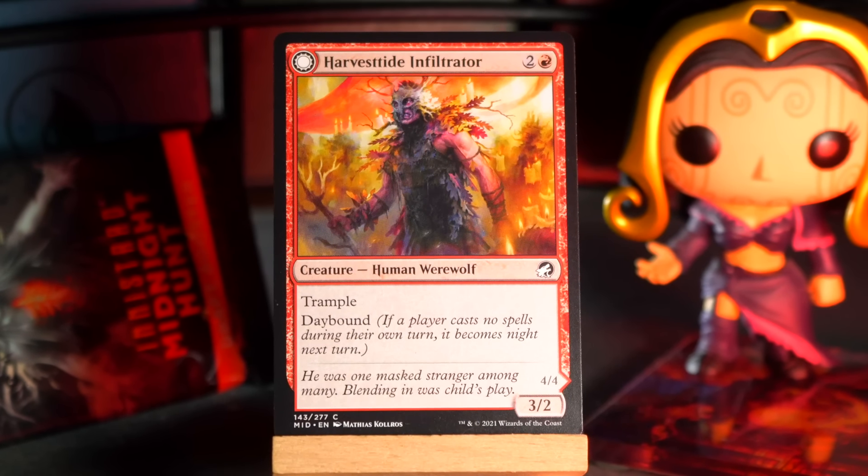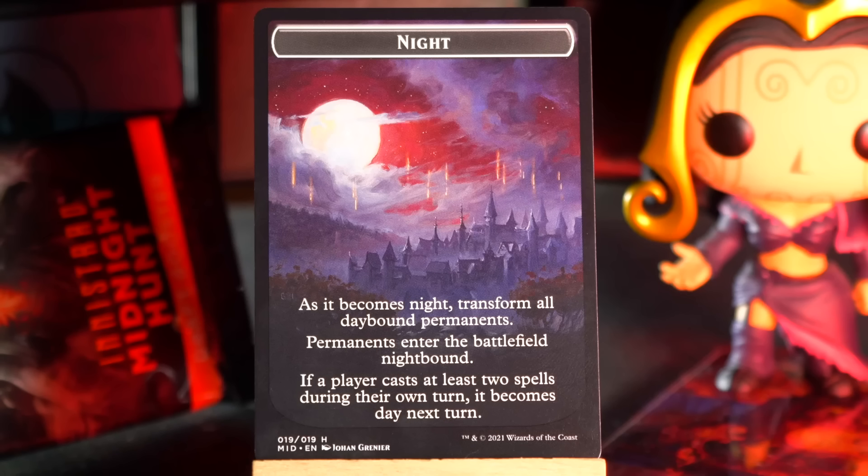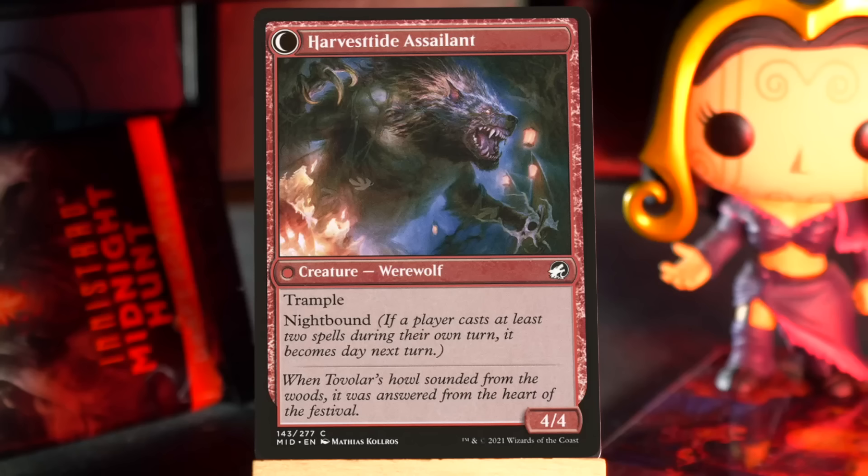Soulguide Griff. It's hyphenated — Soulguide Griff. Four and a white for a 3/4 hippogriff spirit with flying, and when it enters the battlefield, exile up to one target card from a graveyard. Now why might you — between this and Grave Papa over there — be so keen to exile cards from graveyards beyond just the obvious that they're a resource? Because of Disturb: there was a mechanic where if the thing died it would sit in the graveyard and then you could recast it. Well, and Flashback as well from the graveyard. There's a lot of graveyard synergies in these sets. This was generally a very good thing.